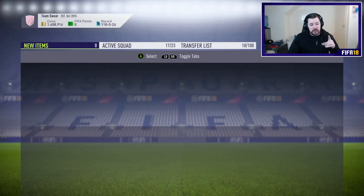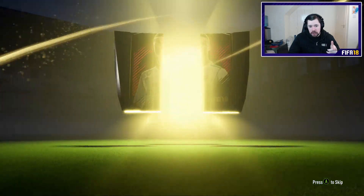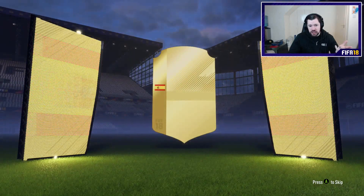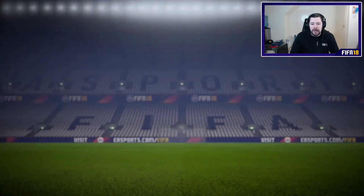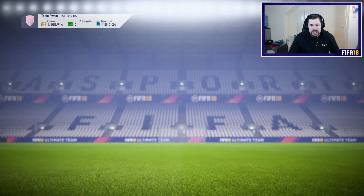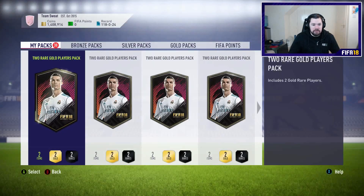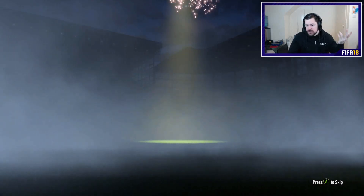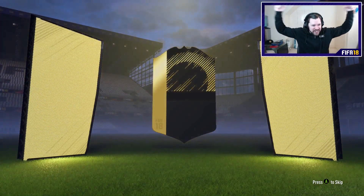Either you do it so it's all shiny golds and you get a tradable upgrade pack, or maybe do a 79-rated team requirement — so you could put in some high-rateds, some silvers, some bronzes and you get a two-player tradable pack. Oh! In form! At last, we get a special card!